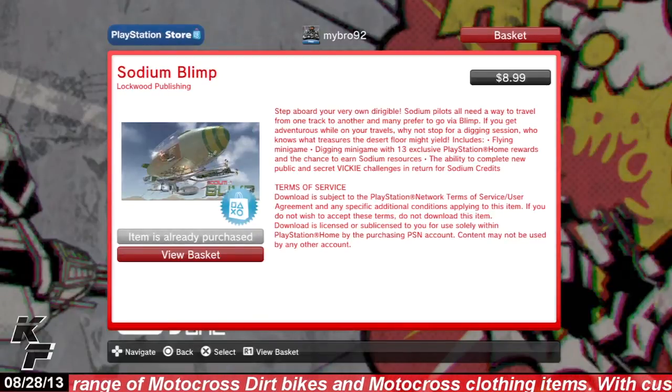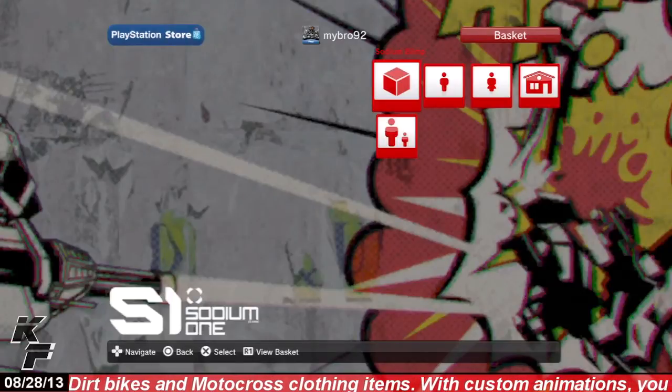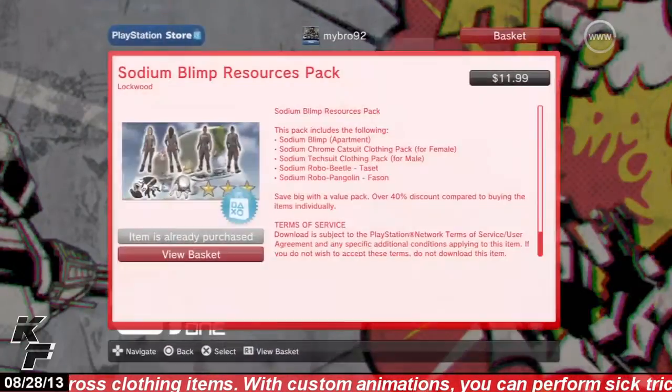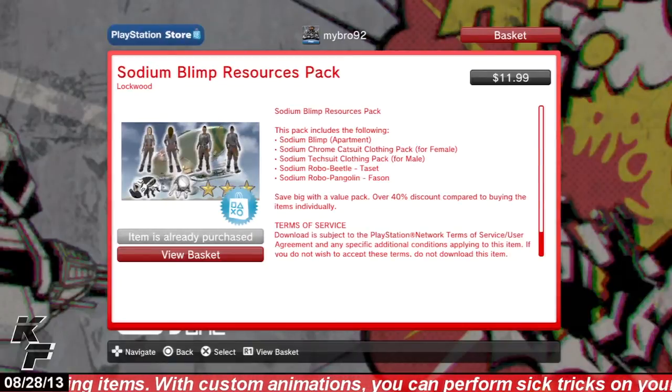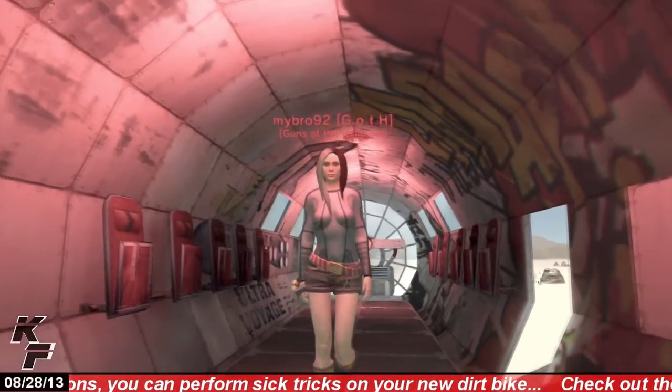Scroll on over to the personal spaces thumbnail where you will find the Sodium Blimp available at the price of eight dollars and ninety-nine cents. Also, if you go back and check out the bundles thumbnail, you will find that there is a Sodium Blimp resources pack which includes all the clothing attire, the space itself, and the companions, available at the price of eleven dollars and ninety-nine cents.